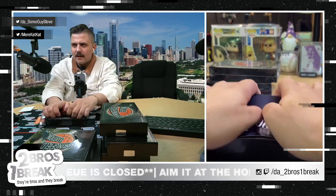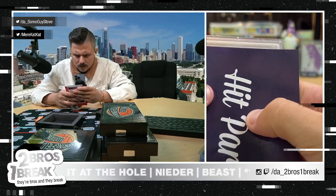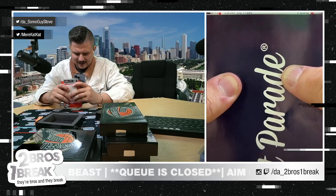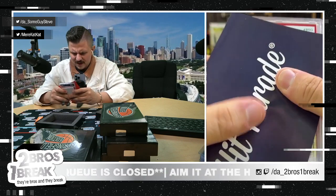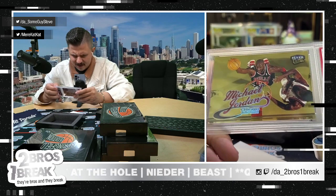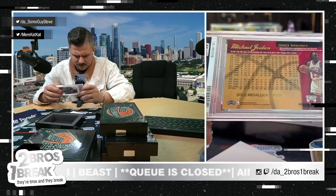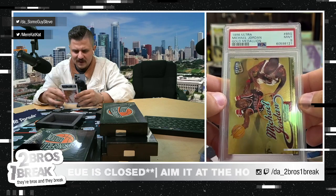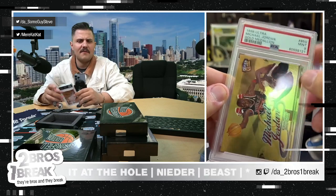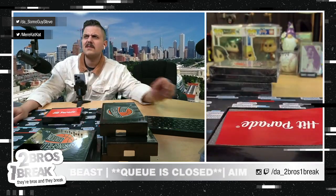Graded! 1998 Ultra in a mint 9 — Chicago Bulls. Who's that? Michael Jordan. Gold Medallion — gold medallion edition stamp on the back, '98. Fleer Ultra Michael Jordan Gold Medallion. Love that. Nice Neater!